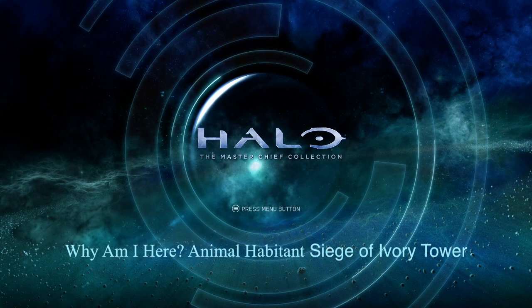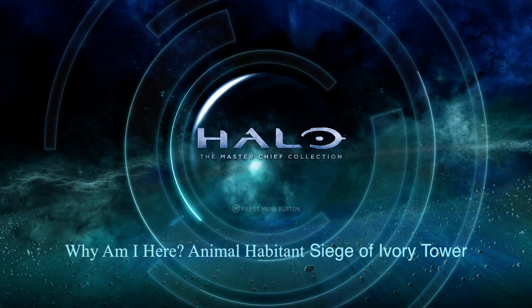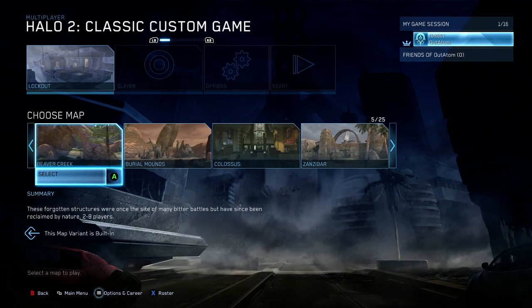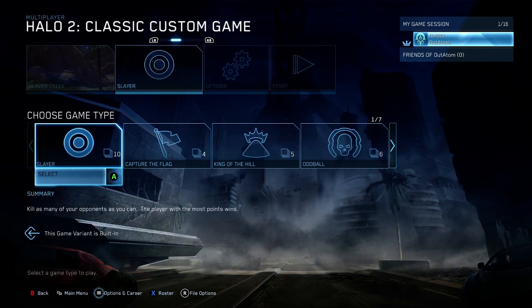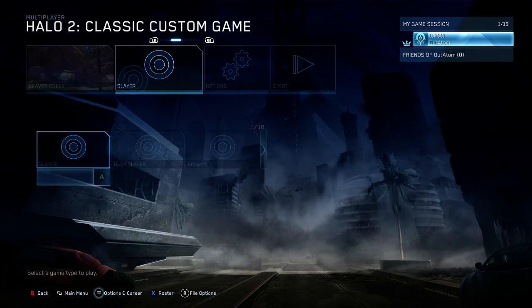Hello everyone, this is Adam from NewFeet.com and I'm going to show you how to get three achievements in Halo the Master Chief Collection: Why Am I Here, Animal Habitat, and Siege of the Ivory Tower. This is all done in the Halo 2 Anniversary multiplayer maps.